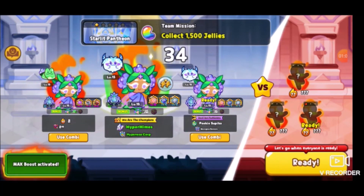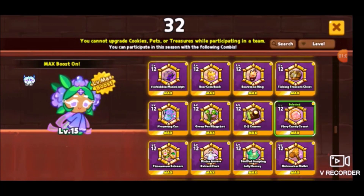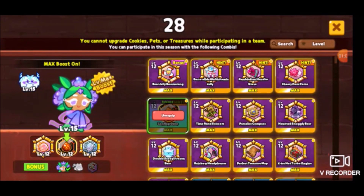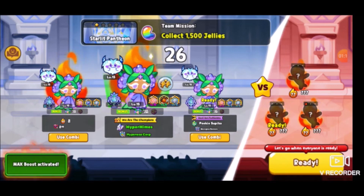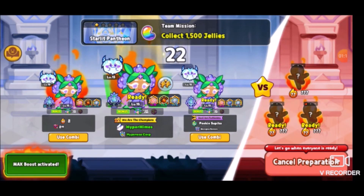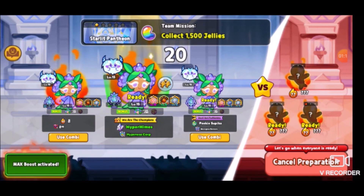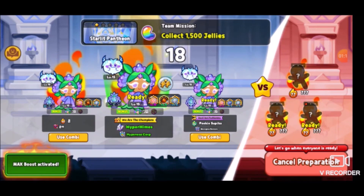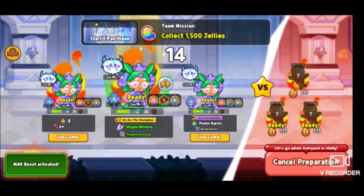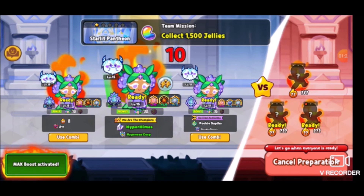Let's crank it up to the extreme. Let me show off what this new treasure could potentially give us by equipping it, because we can actually equip the treasure since we have it. As you can see, this is basically the meta for specifically jelly collecting. There's a lot of things that you can do when it comes to the specific team mission.